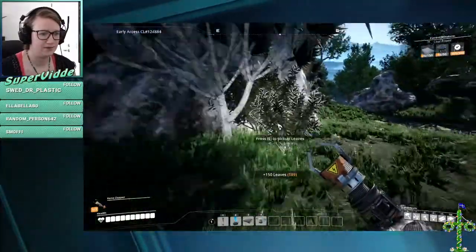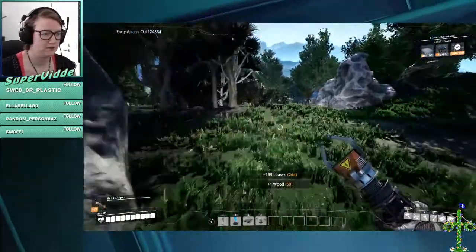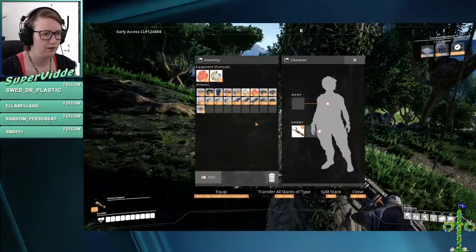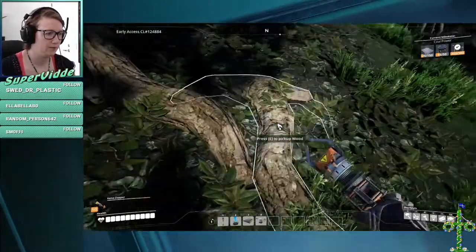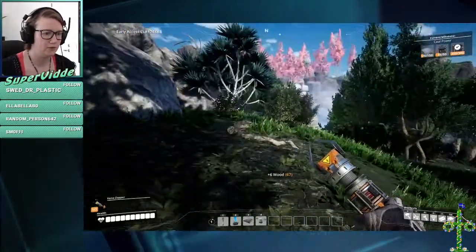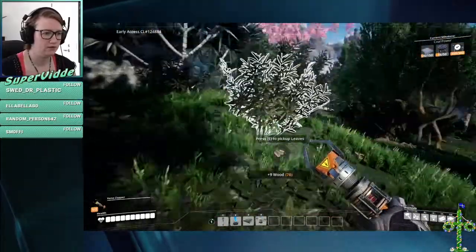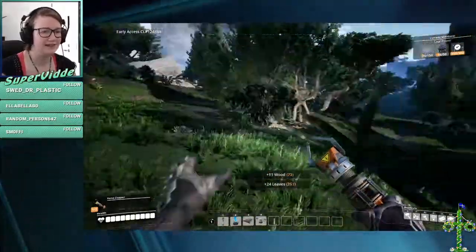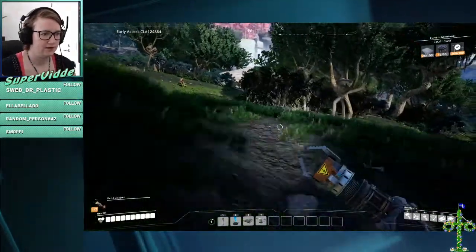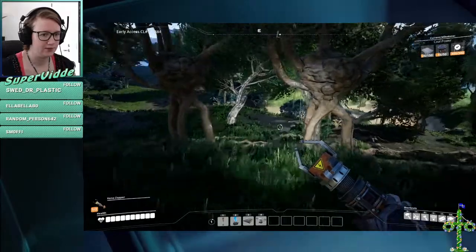These animals are not dangerous. I want to have like 500 leaves. How many do I have? What's this? Wood. We can have some wood. We can make... It kind of looks like dead people, like those animals over there. I do not want to mess with them — they are very annoying.